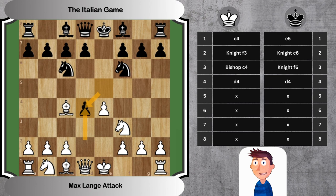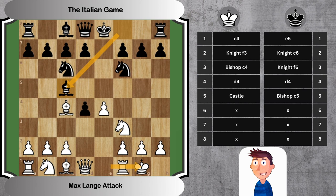5. 0-0 Bc5. White chooses not to recapture the pawn right away, and instead focuses on king safety by castling. Black develops the bishop to an aggressive square, pointing directly at White's f2 pawn.